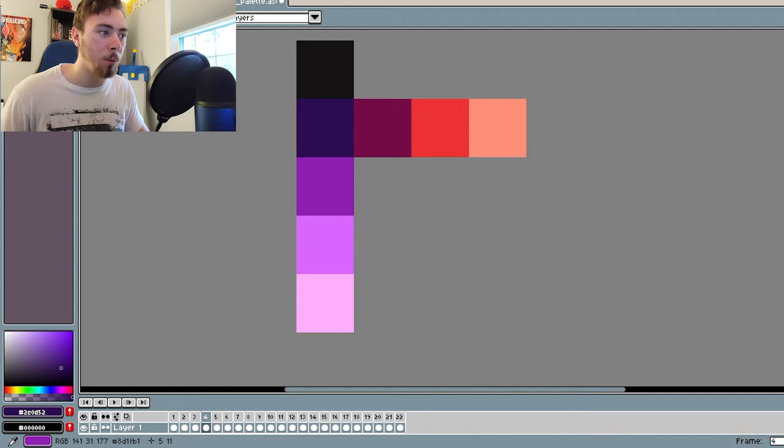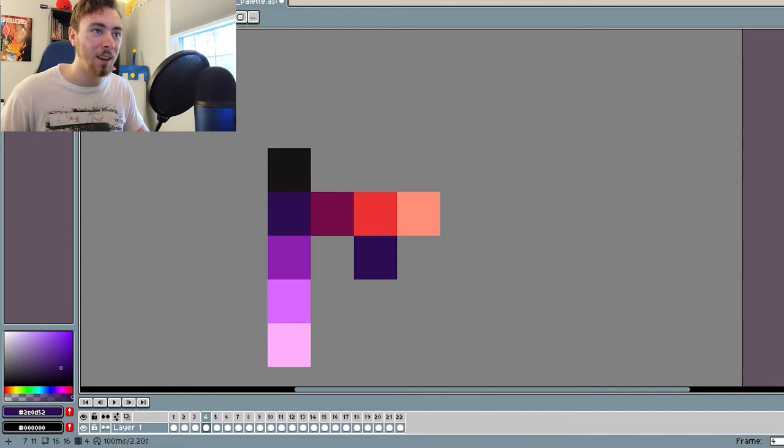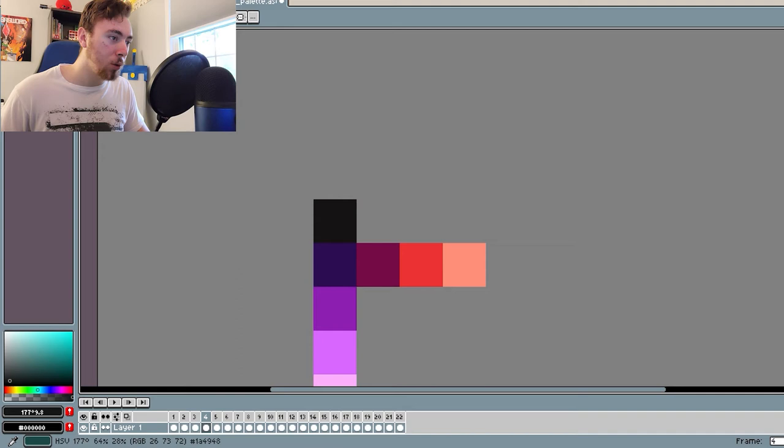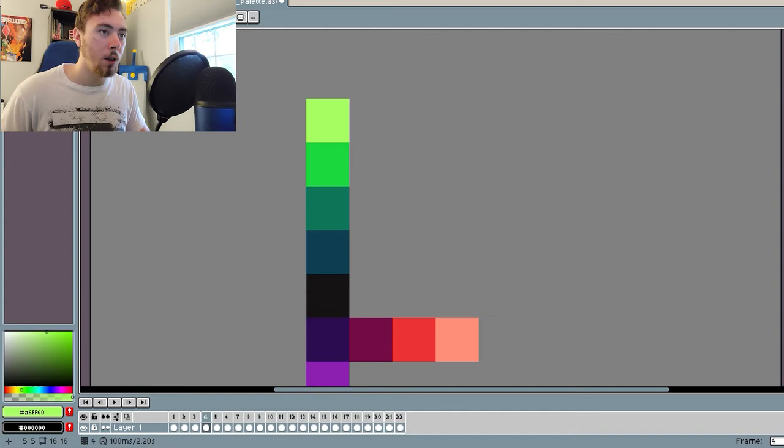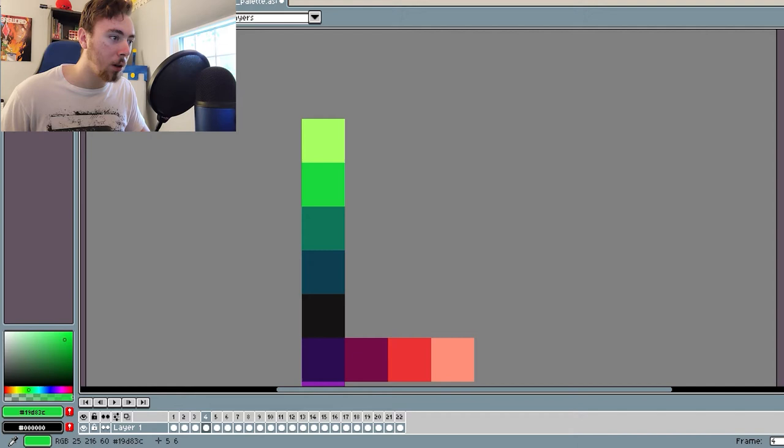Now we're going to move into greens. When we choose our dark green, it's actually going to be pretty deep into teal or cyan. Something like that right there — so we're pretty far into the blue, but it's going to work out. Next, I've got this sort of foresty green color — we're still a bit into the cyan/teal but starting to move out of it. We've got two more greens: our basic green right here, and then for the lighter shade we moved much further into yellow for a sort of lime green.